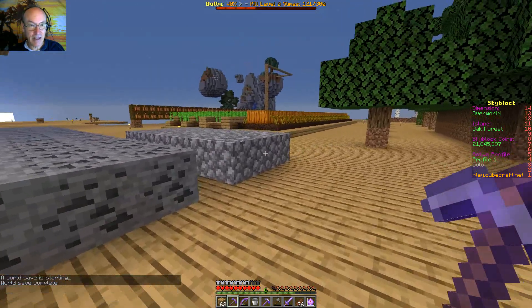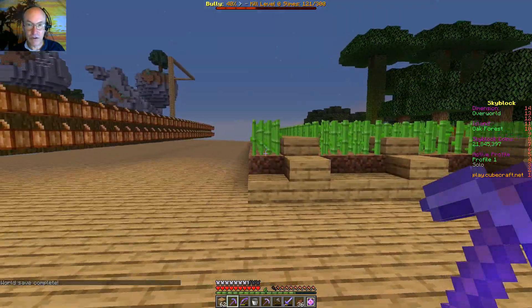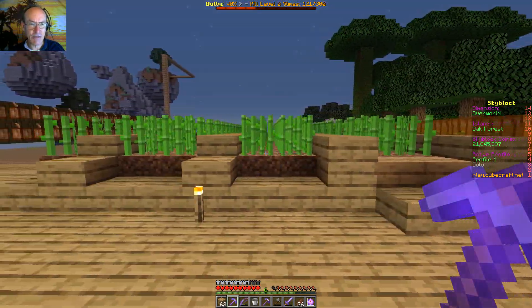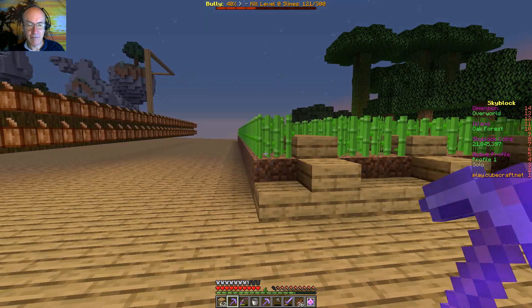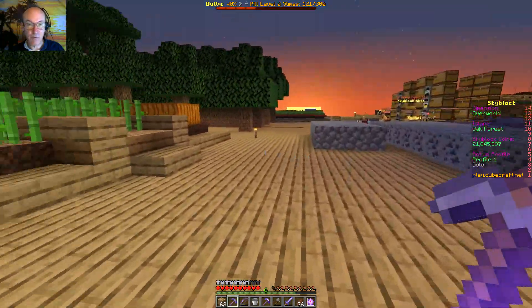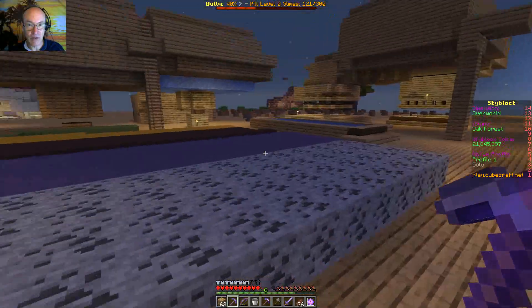I moved out the cocoa beans so we've got a pretty good area for sugar cane — about three and a half stacks worth here that I can harvest. Using this fortune stone axe gets me more, so I think that's about all the sugar cane farm I'm going to do for right now.